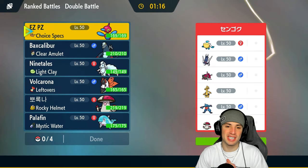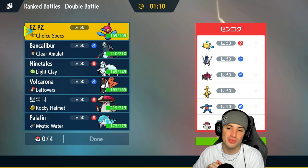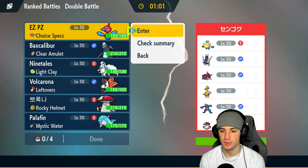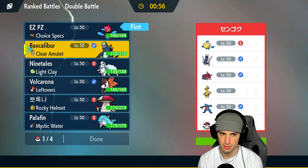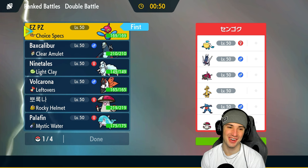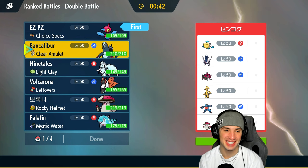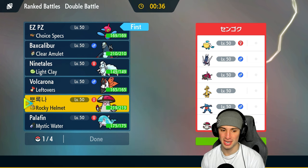First match coming at you guys and we're going up against a rain squad — rain squad versus snow squad. Obviously I'm rooting for the snow squad. They got Pelipper, Arcluden, Basculegion, Goldengoo — they also have dry skin Toxicroak. Last but not least they also have Amoonguss. I kind of like going PZ here, and I'm gonna go PZ. I love this name — Easy PZ! That is awesome, hilarious. Easy PZ, I'm gonna start calling him that.